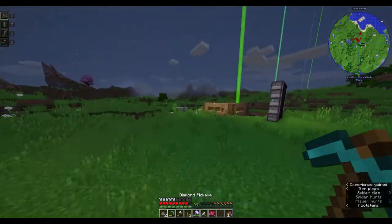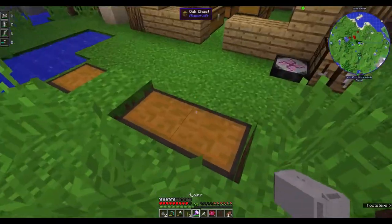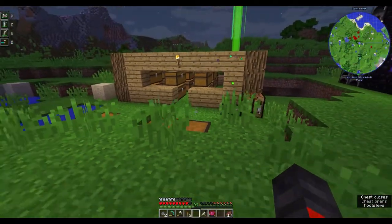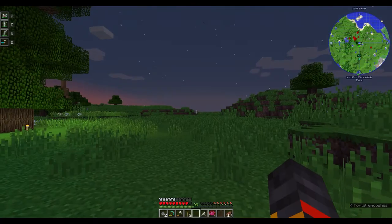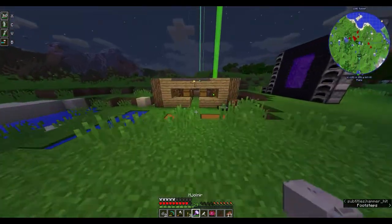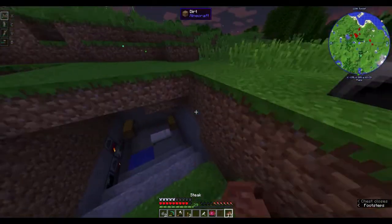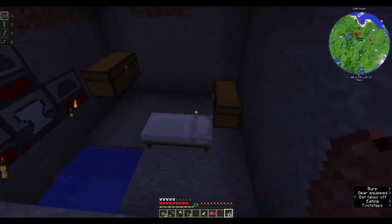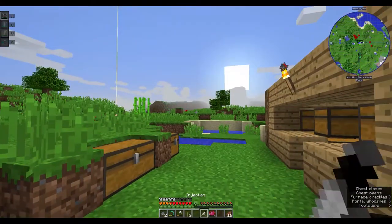Those are the powers, and as you can see I don't have the hammer. If I put the hammer in storage I still have these powers - which is like him in Ragnarok, he didn't need his hammer. I can also summon this from the chest, which is quite cool. I'll quickly go to sleep and then we'll get on to the next person's power.